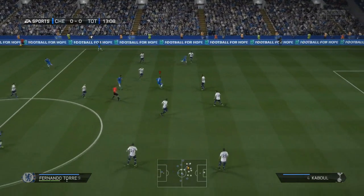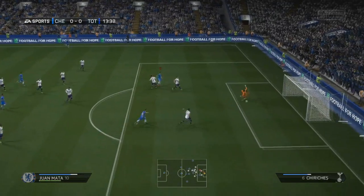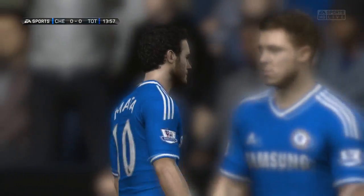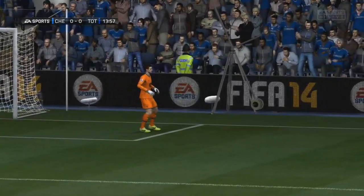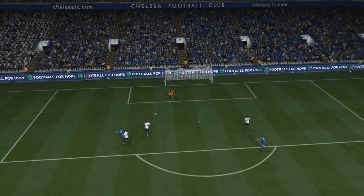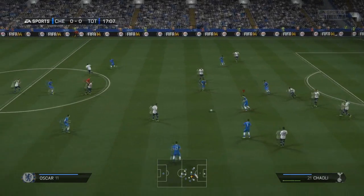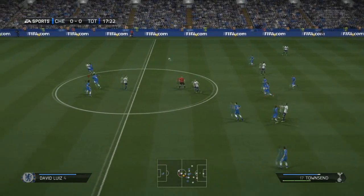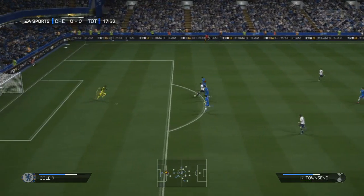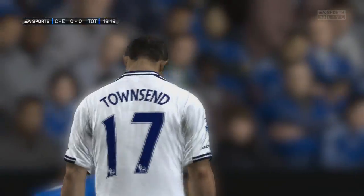But Tottenham came close there to getting themselves in front. A lovely 1-2 with Juan Mata and Fernando Torres — Mata, of course, trying to impress. We've had that offer from Liverpool that we've counter-offered with a big target for them to try and match, and his position at the club is potentially under threat. Should that high-value move go through and we look to get a replacement — perhaps Marco Reus, perhaps someone else — Mata is definitely trying to put in a performance to prove his worth to me and to the team.